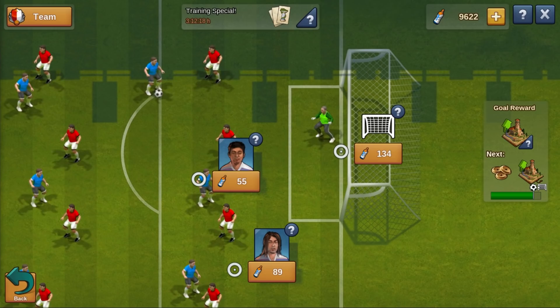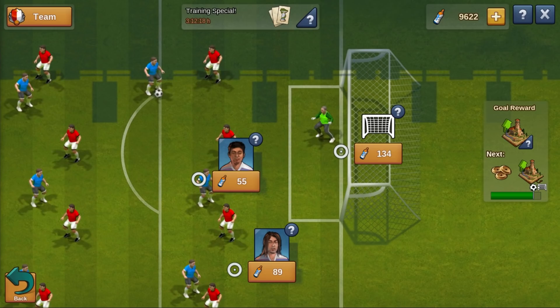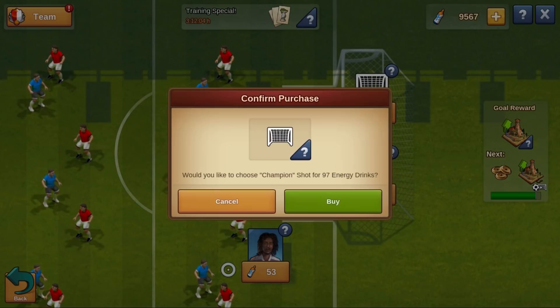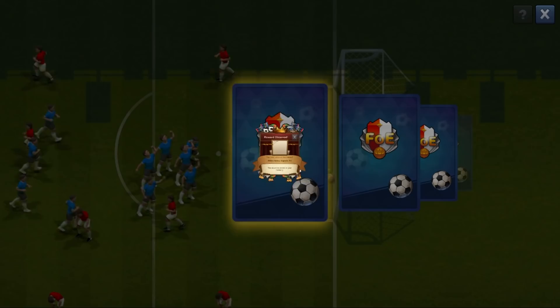As soon as you arrive, you will find your players on the pitch awaiting your instructions. As the team's manager, your objective is to move the ball into the opposition's final third and score a goal. You simply need to chain some passes to get across the pitch until you have the opportunity to shoot and score to win the grand prize reward.